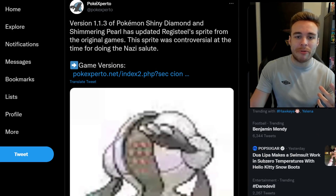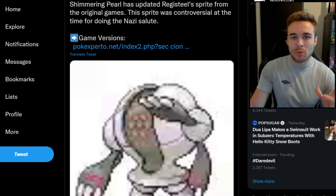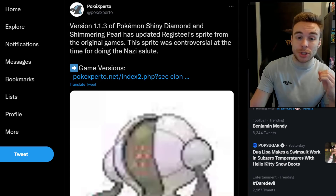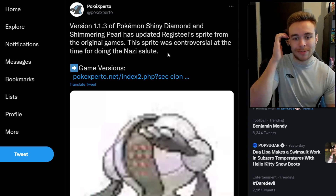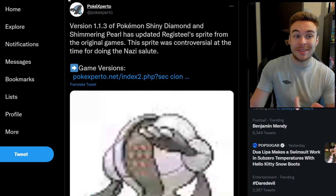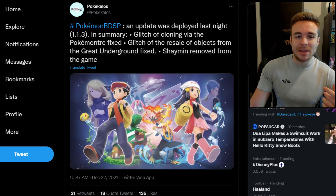Version 1.1.3 has also updated Registeel's sprite. The original Registeel sprite had loads of controversy and had to be changed back in the original games. It seems that controversial sprite made it back into the remakes somehow, and this update has now corrected it. I guess that's probably another reason they didn't detail it in the patch notes, since it's quite embarrassing to have left something like that in the game.